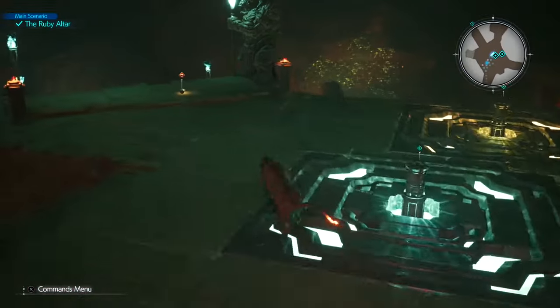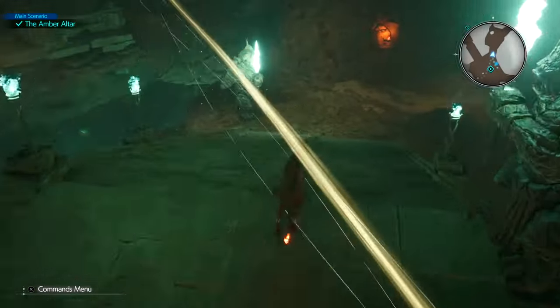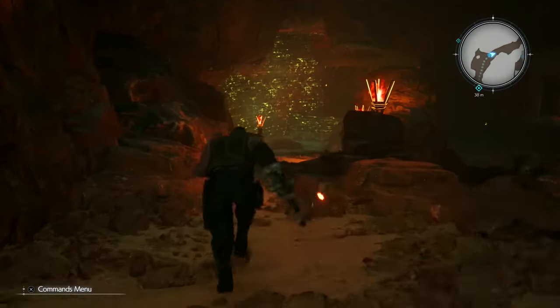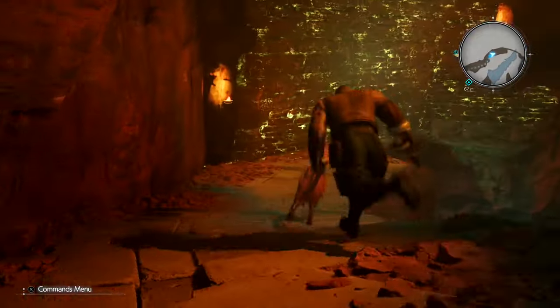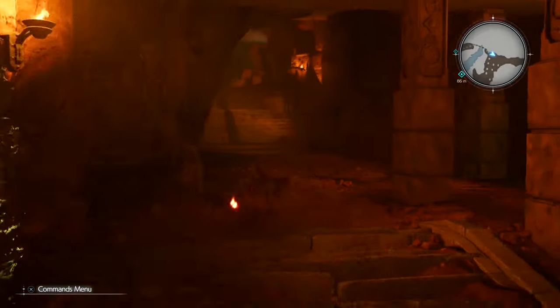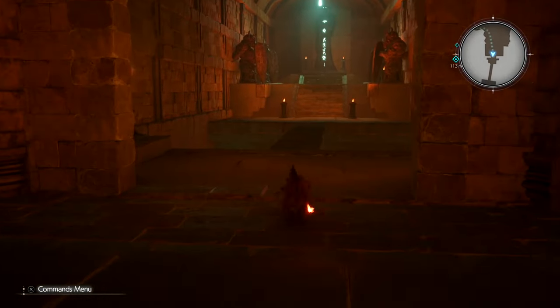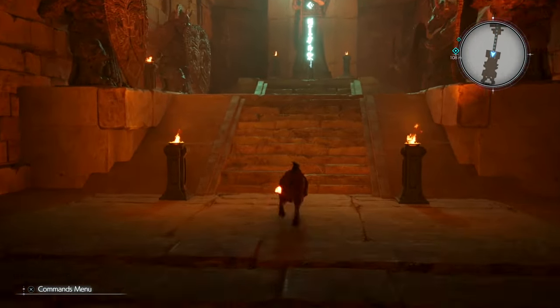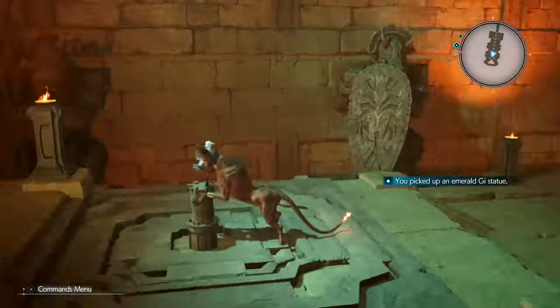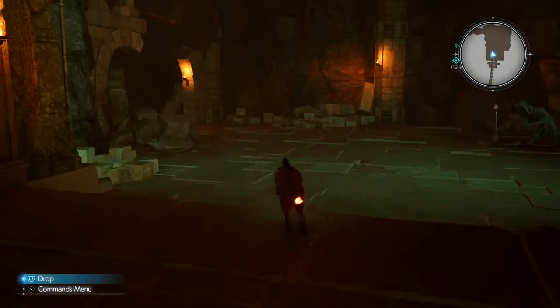Next, grab the yellow amber statue and place it on the amber-coloured pedestal. Now one more to find. Head down the steps just in front of the amber statue, follow the path around, and at the end you'll find the emerald green statue. On the way back, you will get triggered into a battle, but fire level 3 unmagnified will get rid of the enemy quickly. Pick up the emerald statue, head back across, and be ready for a fight — it's a geolancer, not a boss.